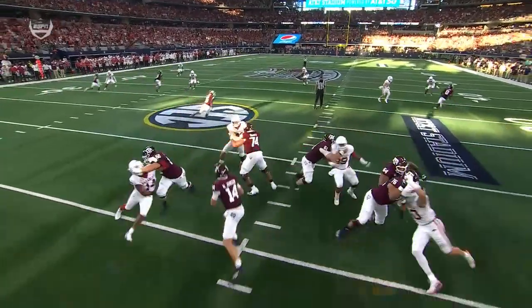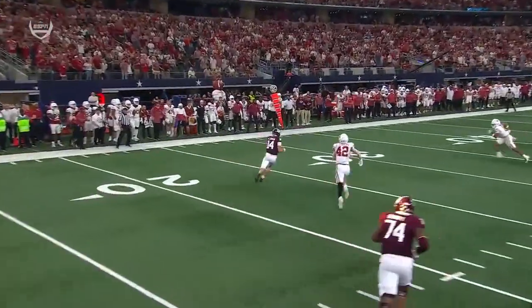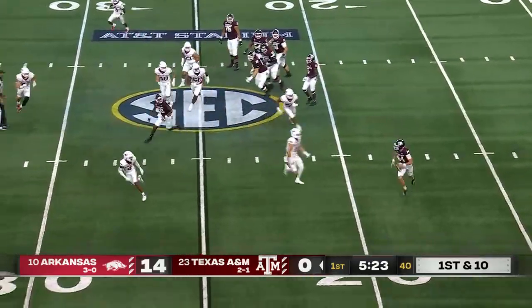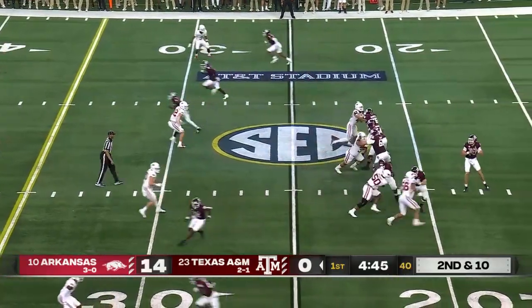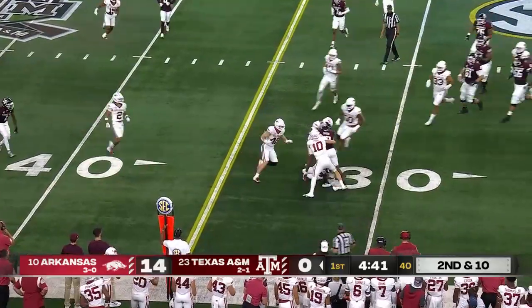Just comes up a little bit short of the line to gain — he is almost brought down in the backfield. A nice open field tackle. Bad snap, but Max Johnson is able to secure it and salvages it. Starting quarterback transfer to A&M, a second start with the Aggies. Second and ten — he gets it out quickly and complete to his tight end Green.